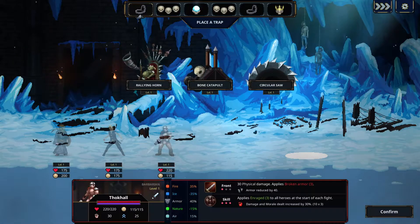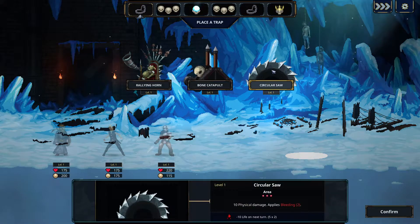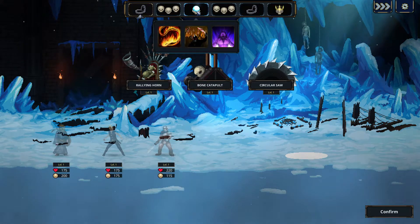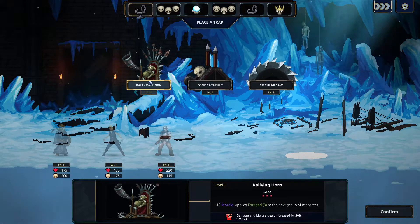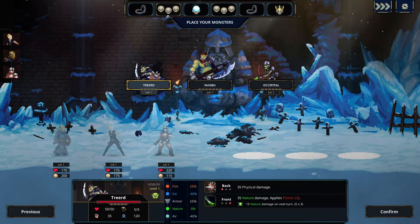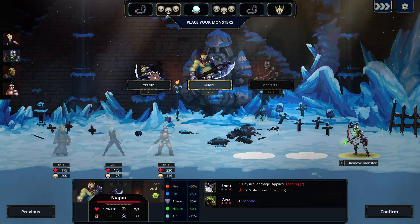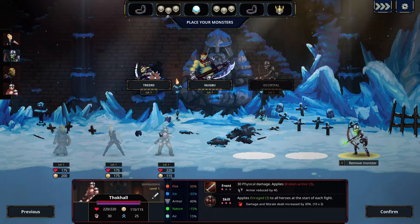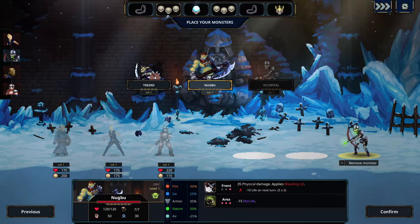Let's tend to the first preparation phase and kill these guys. We got a barbarian, an apprentice, and an exile — these guys hit hard. We got our spell room right there. Morale damage and apply rage to these guys. Air damage, air resistance — armor 35, physical and fire.